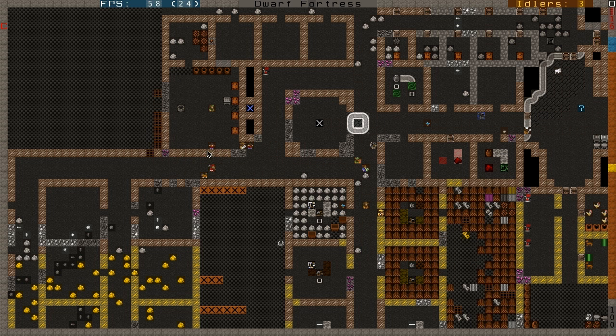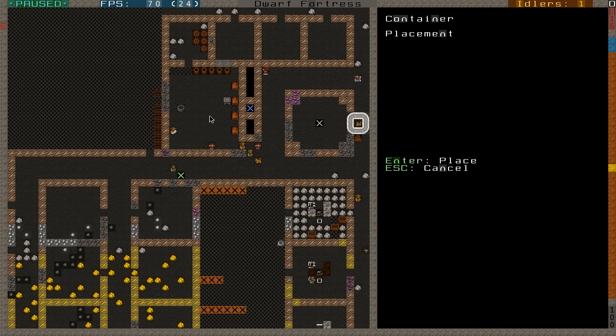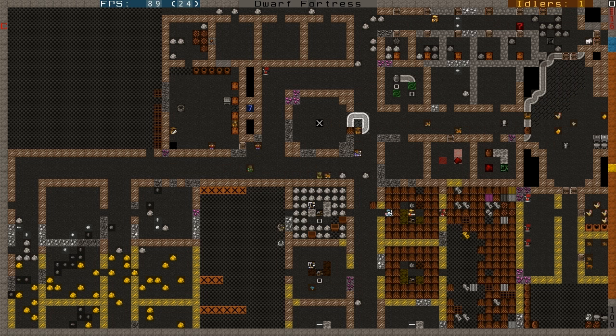I'm going to probably add traction benches in the near future. This is a dormitory and a hospital. One thing I did forget — I don't have a container in here. We need a container for the hospital, and tables too for the operating tables. I have a bucket stockpile.